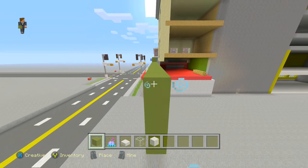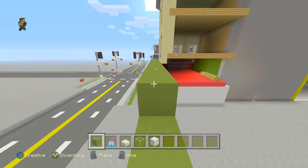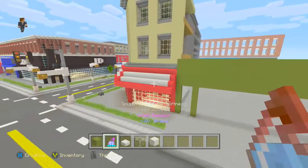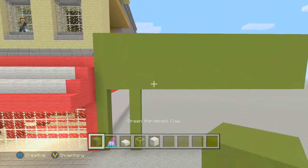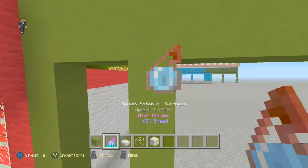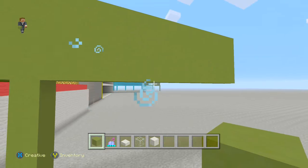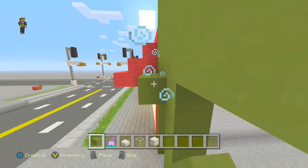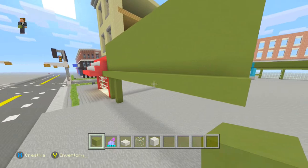It really doesn't matter as long as you have enough space for the Starbucks sign. I would have done the logo but if you've seen the Starbucks logo, you know it's near impossible to do in Minecraft without doing a huge store — and there are going to be some huge stores dotted around the map. So now we're going to add another layer of green hardened clay directly underneath this billboard area, which is where the name goes.